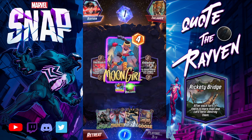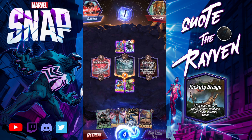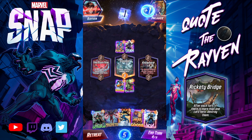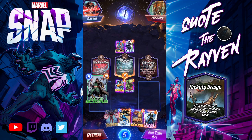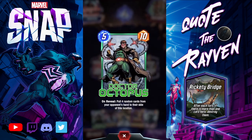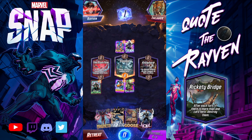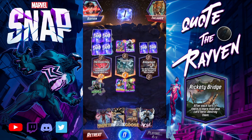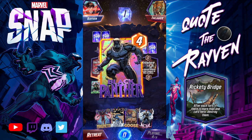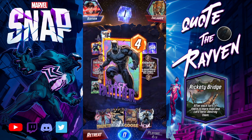Hopefully that's enough — Moon Girl, nice! All right, so that's settled. We're going to screw him up by dropping Dr. Octopus over here. I pull four cards: Arnim Zola, Black Panther, Cable, and Black Panther again.